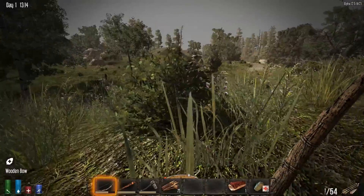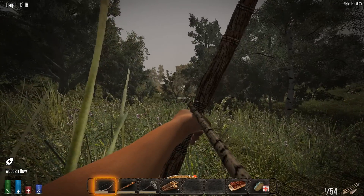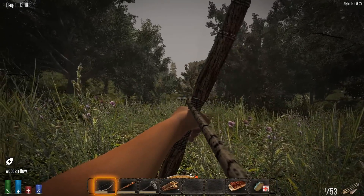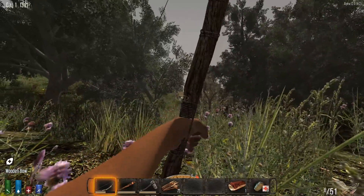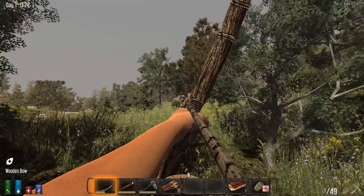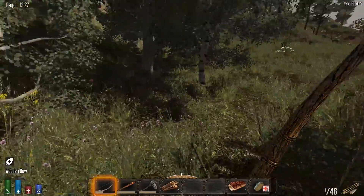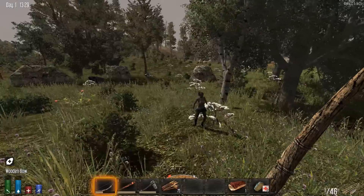Okay, I think I lost them. Oh, there's a nurse over there. Come on — oh, right through the head! Nice. She didn't have anything interesting on her. I know there was a house over there and there's more zombies here. I should definitely get out of the forest — there are way too many of them.